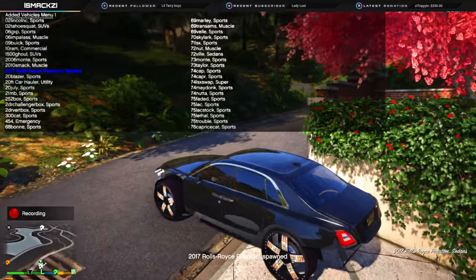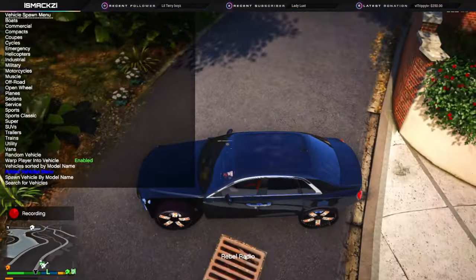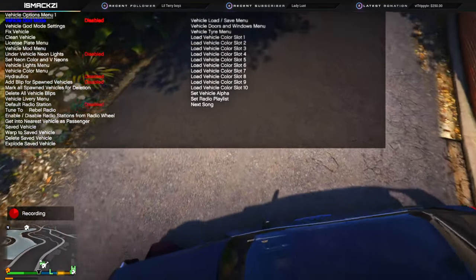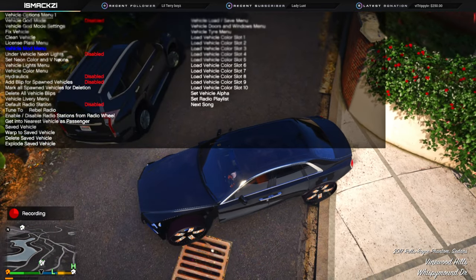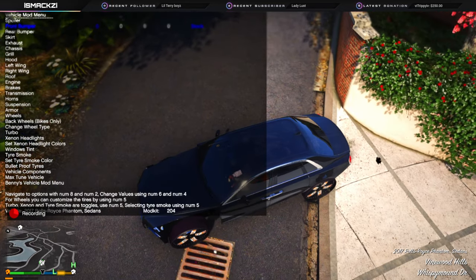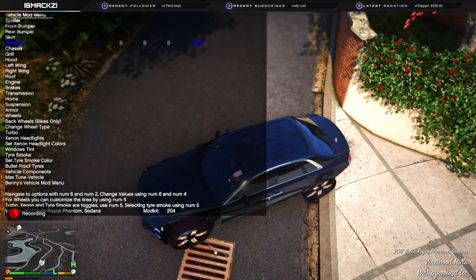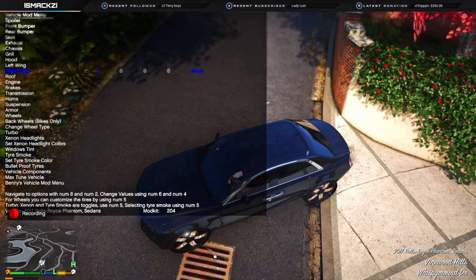All you have to do — this is one right here. Depending on your menus and what you're using, you need to go into vehicle options if you have a simple trainer. I'm going to vehicle menus. Normally one of these will turn it on, you know what I'm saying? You just got to figure it out. There it go.